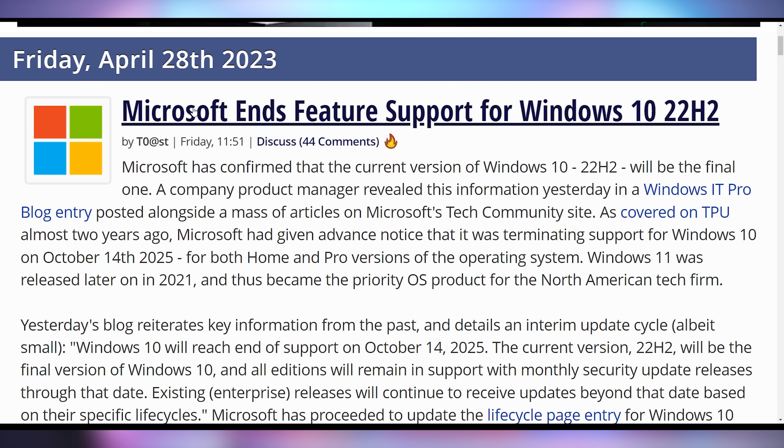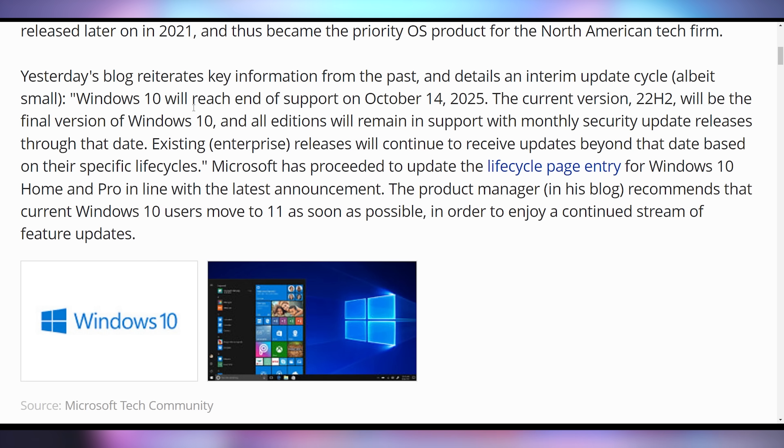While Intel's giving fresh updates, Windows has given you none — especially if you're on Windows 10. 22H2 is the last update coming to Windows 10. Microsoft just released a blog post reiterating that they're done supporting it. October 2025, Windows 10 loses support, gets deprecated, and this was the last update that will ever roll out to that operating system.